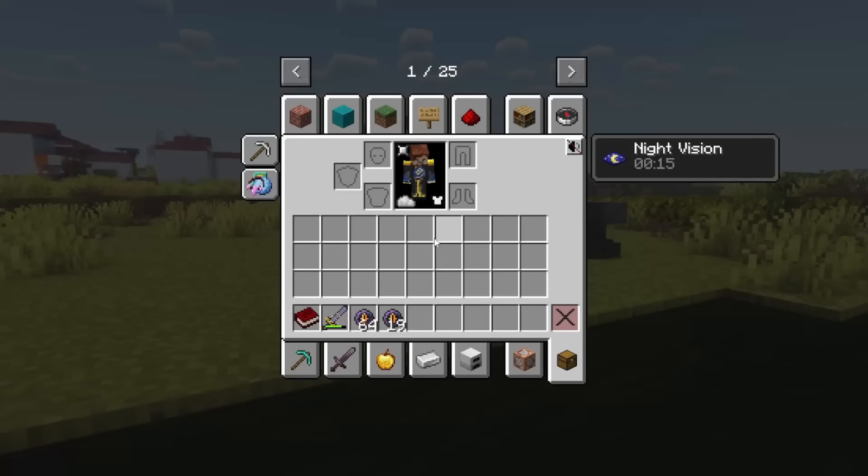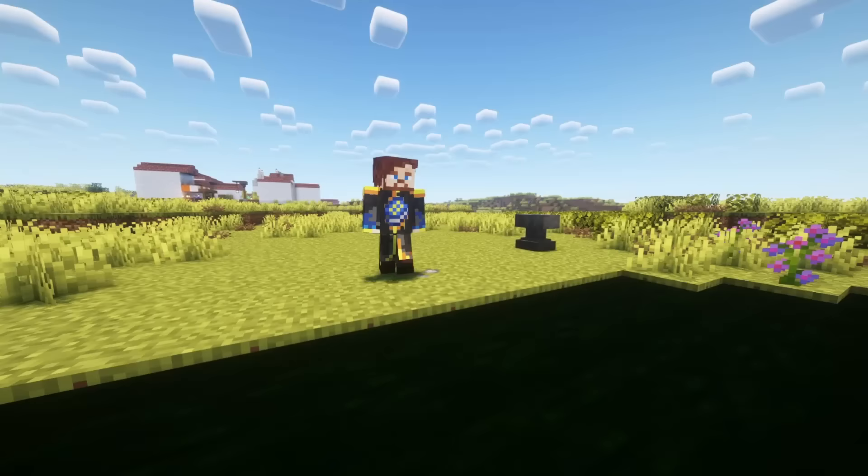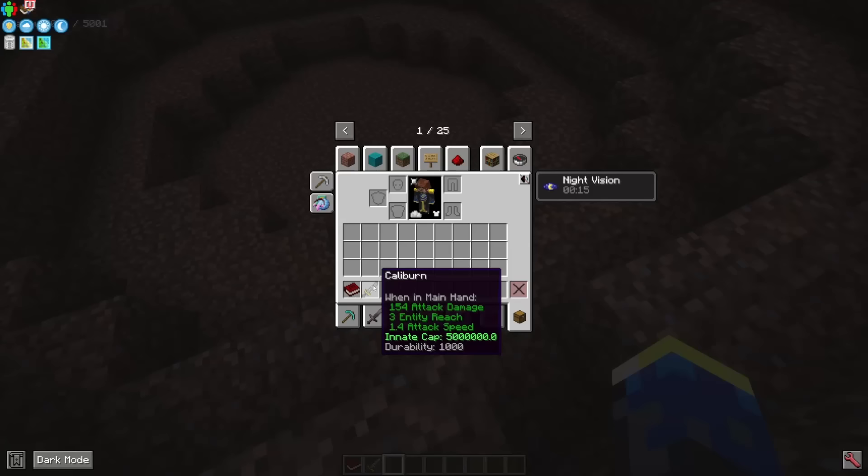When we have our 83 orbs, we are ready to make our max Calibon. When you do this, make sure that you drag the orbs out of your inventory instead of using the throw keybind. Otherwise, the cap increase might fail.